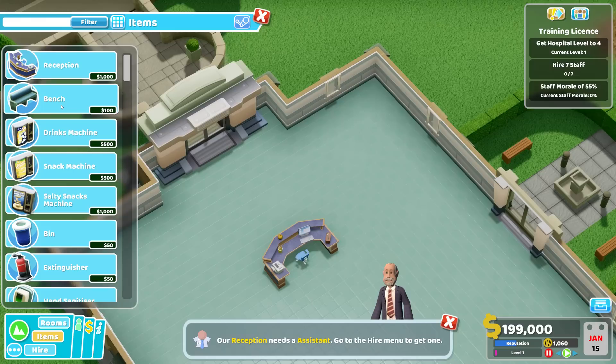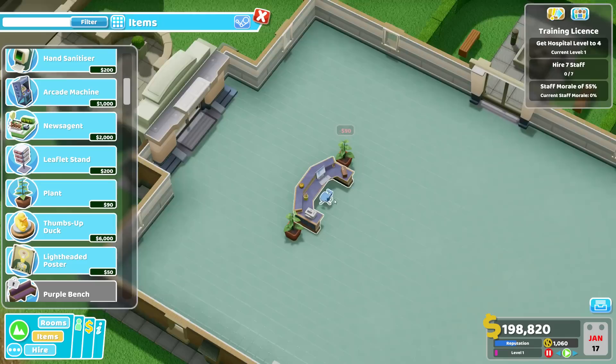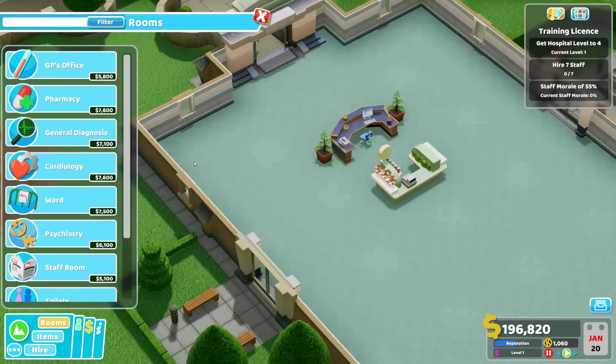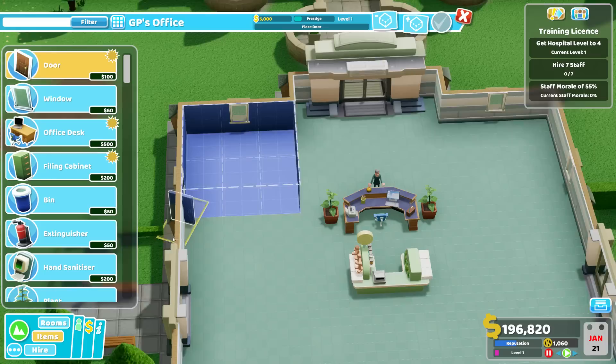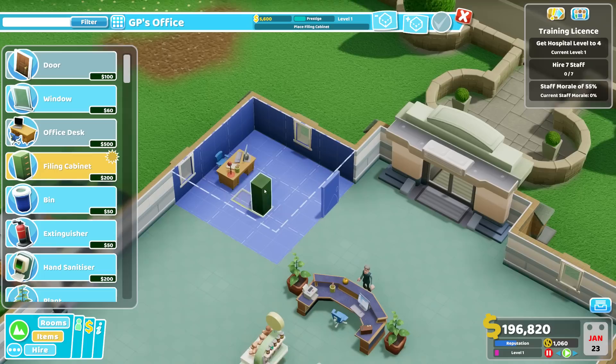No snack machine for now. Perhaps some plants on either side — that makes it a bit more beautiful. We could have a news agent behind this one so people can buy something there. And before we do anything decoration-wise, we should get the GP office. Let's get two for now. One here, with the doctor. I think the doctor needs to sit just beside the window.